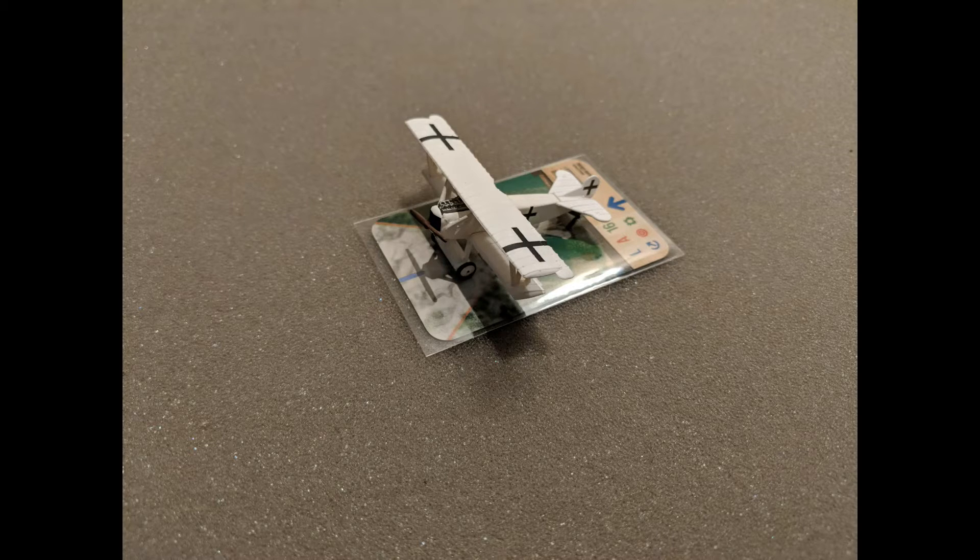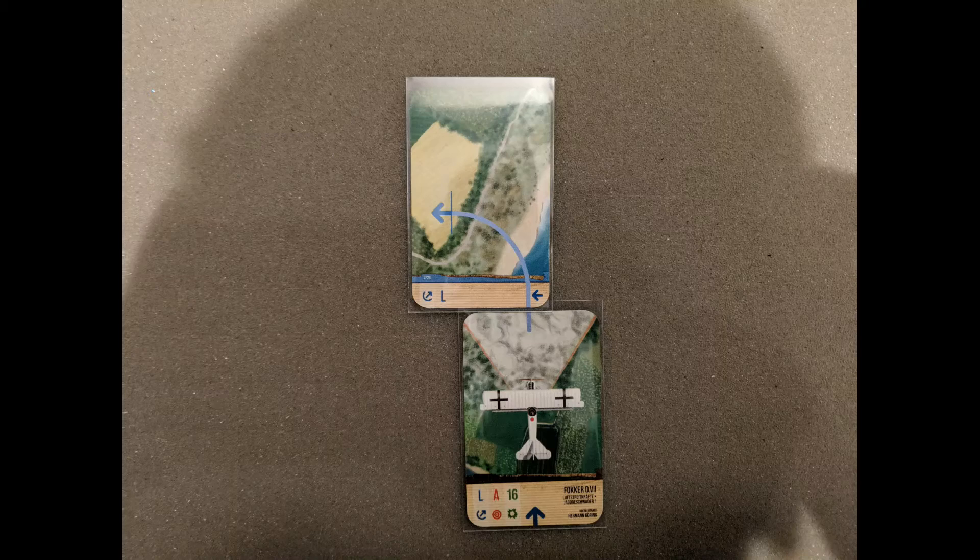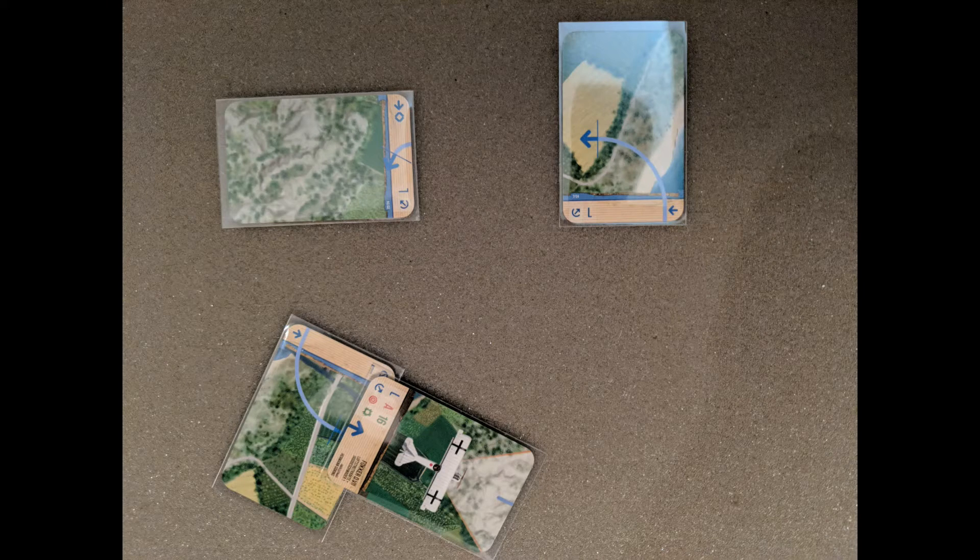Other decks also have interesting cards that reflect their historical counterparts. The Fokker D7 is reputed to have the ability to almost hang off the propeller — that is, come to an almost complete stop in the air without stalling and resume normal flight. The L deck represents this by having these nifty stall turn cards in it. When combined with other non-steep maneuvers such as the 90-degree turn, this lets you pull off some unique maneuvering. For example, this maneuver might put the D7 in an excellent firing position on the enemy that just pulled an Immelman.